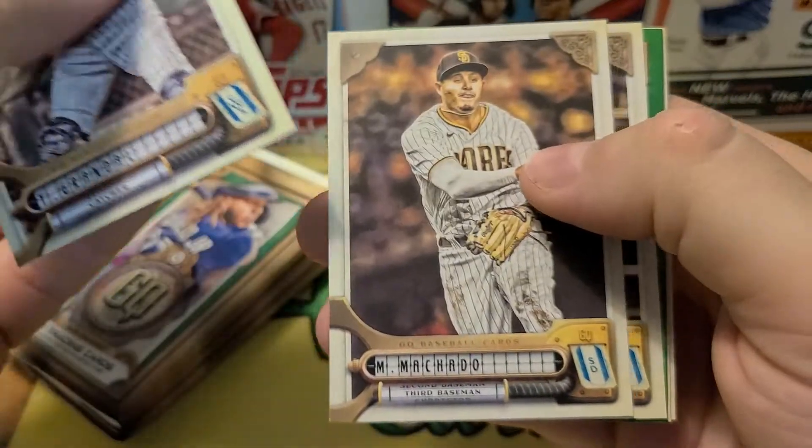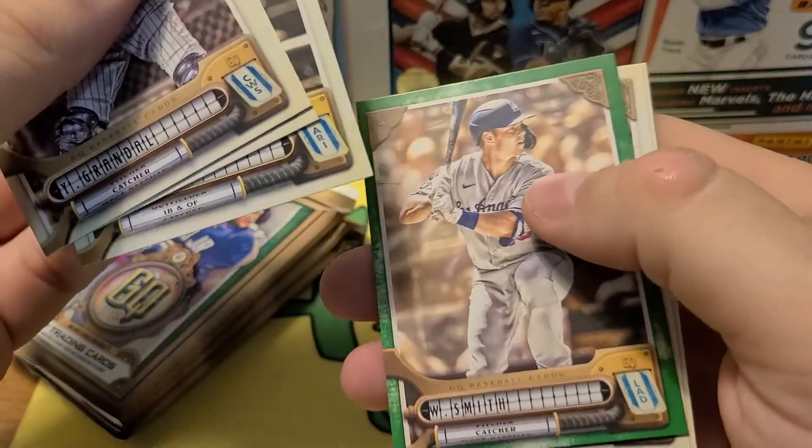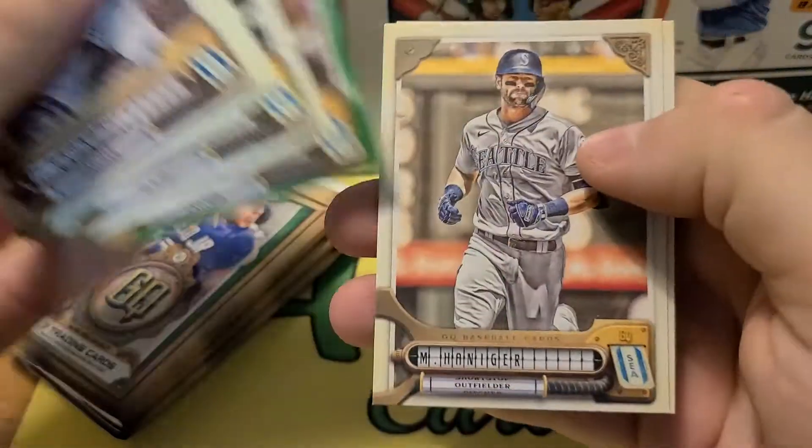Ground Dahl, Machado, Smith — and that fell out, we'll get to that in a second. Will Smith on the green. Hanager and McCutcheon.